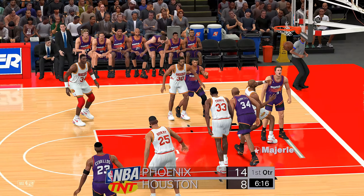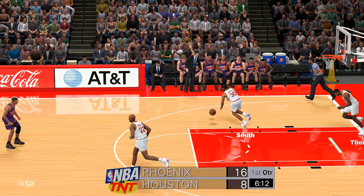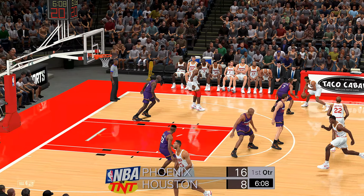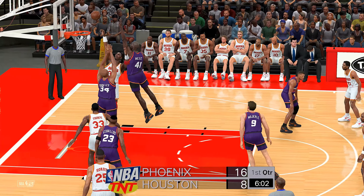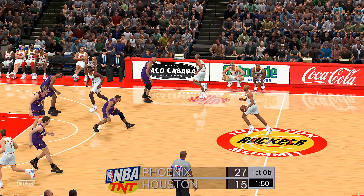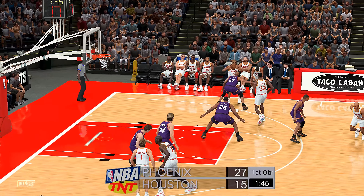Here's Marley — and he banks in the layup. You like the balance here, not just falling in love with the three ball. Smith against Johnson, Smith passes to Olajuwon — nails the baby hook. A terrific execution so far. Couldn't come up with a much better start than this. They just have to keep it going.